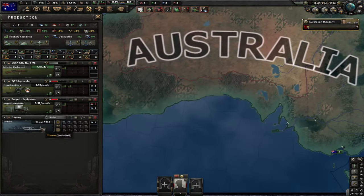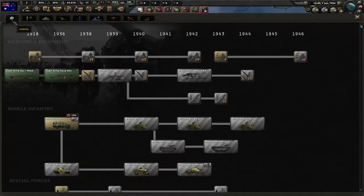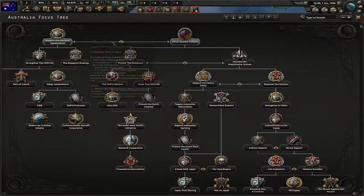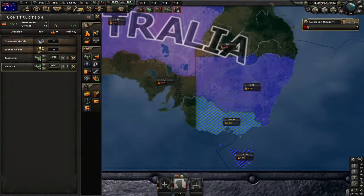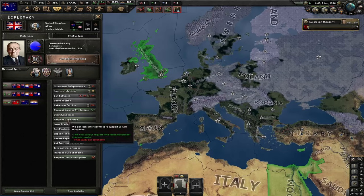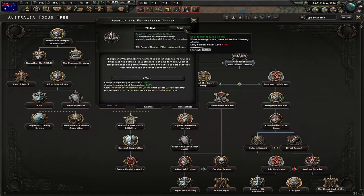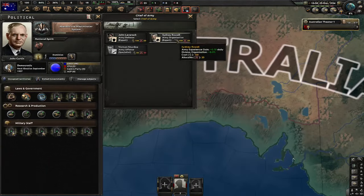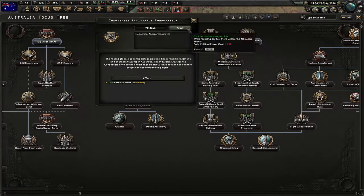Just gonna produce convoys when it comes to ships, and I'm gonna research basic machine tools and trucks. My first focus is Never Another Gallipoli, and I'm gonna build one military factory in Tasmania and after that one in Victoria. What I should do is instantly ask UK for some land lease — it's totally worth it. Our next focus is Abandon the Westminster System. Let's get the army organization expert for some army XP. Next focus is Industries Assistance Corporation.